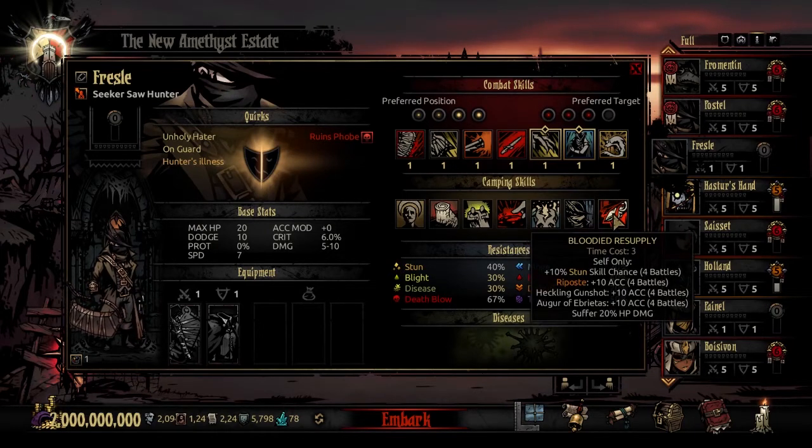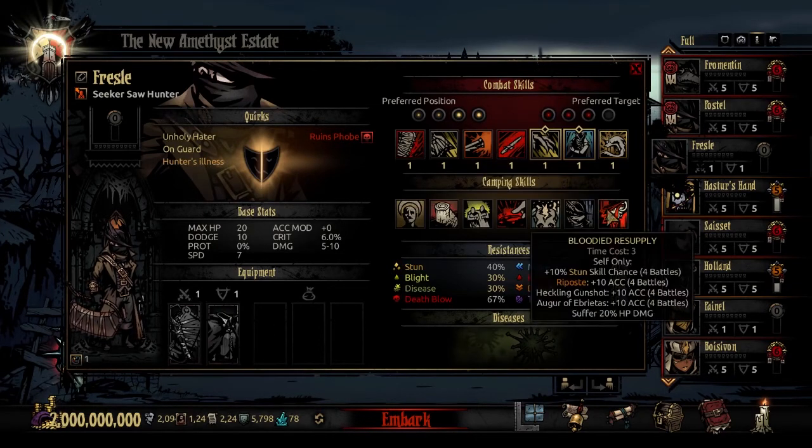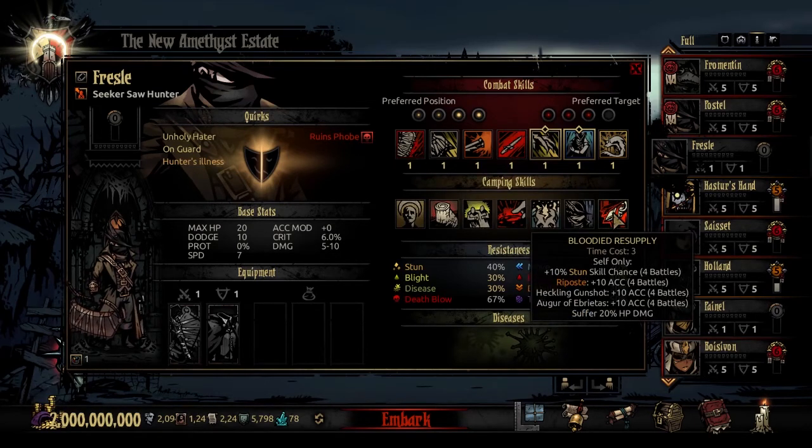The final camping skill is Bloodied Resupply - time cost 3, targeting yourself. It adds 10% to your stun skill chance for 4 battles, plus 10 accuracy to your Riposte for 4 battles, and Heckling Gunshot and Augur of Ebrates also gain 10 more accuracy for the next 4 battles. In exchange, you suffer 20% HP damage. The only ranged attack not directly buffed is the knife throw. It's a fun way to give his ranged attacks a leg up on the competition and powers up his Riposte.